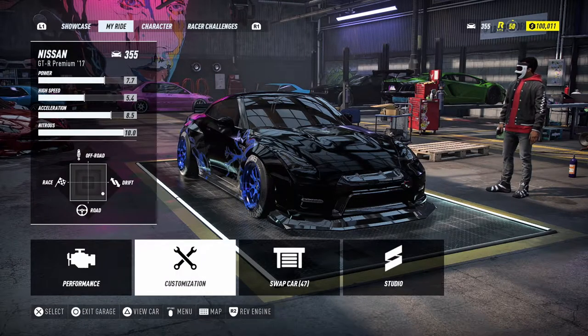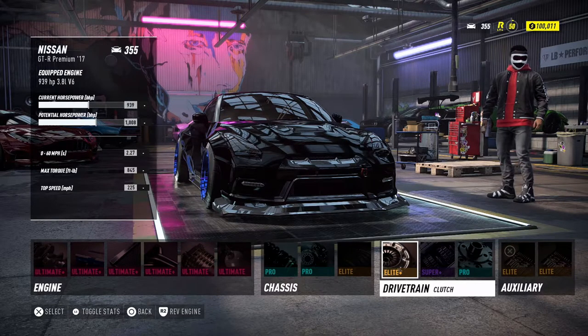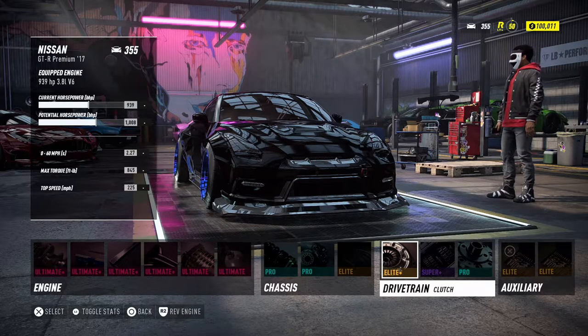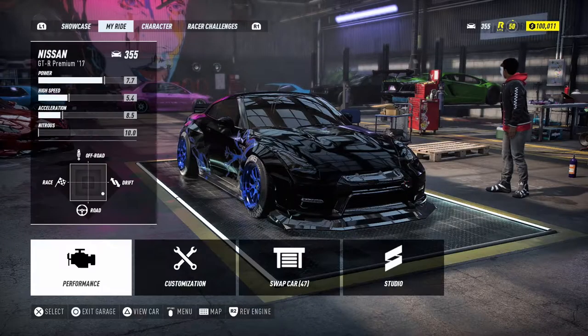That's pretty much the performance. This is what my build is sitting at: 939 horsepower, 845 foot pounds of torque, max speed is 225, and my 0-60 is 2.27. Not bad to be honest — it does the job very well.